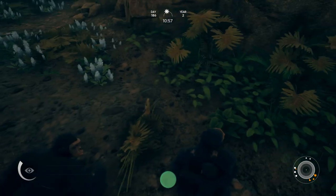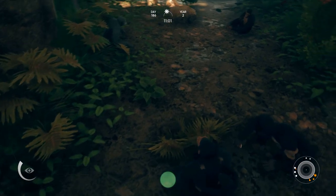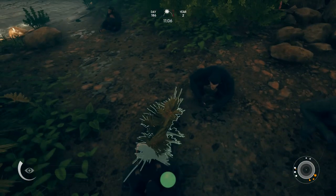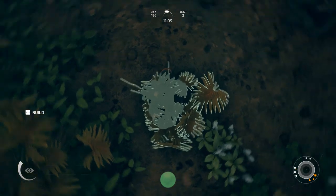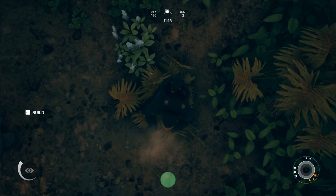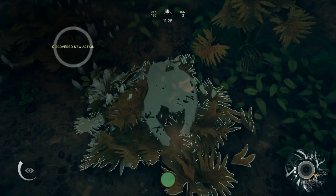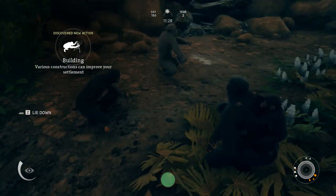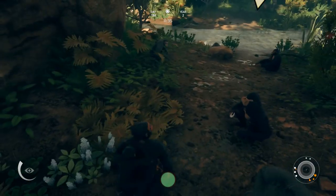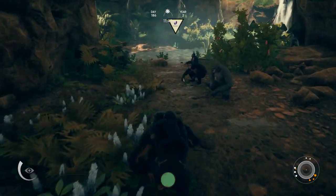Now we can start construction. Wherever your ape is squatting is where the thing is going to be when you're done, so position yourself where you want it. Press space — it's not a press-and-hold this time, just keep pressing it. Boom — we've got another bed, another sleeping spot. That's cool. If you were on an expedition somewhere, you could make one on the spot. We've got like three sleeping spots in the clan now.